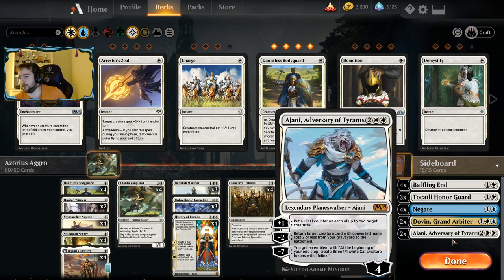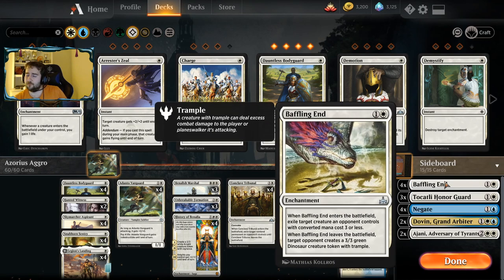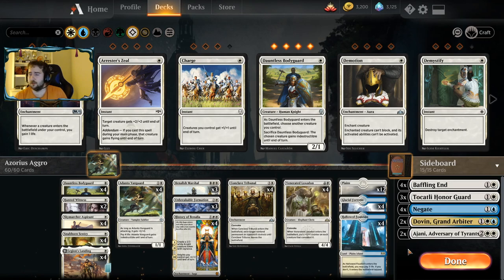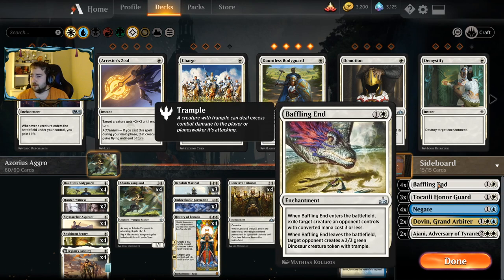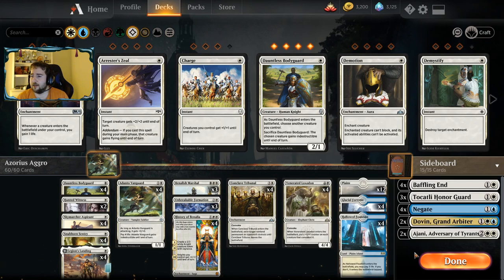Let's talk about the sideboard for a minute. We have four copies of Baffling End. Baffling End is the best cheap removal spell that you have access to. In a lot of matchups it's going to be better than Tribunal, but Tribunal is the more flexible spell. Baffling End comes in a reasonable amount of the time.